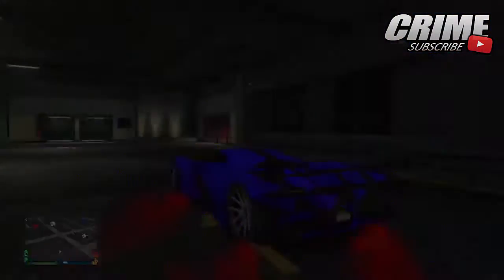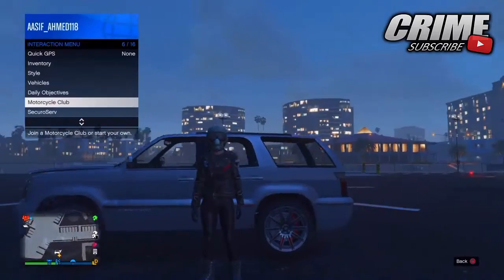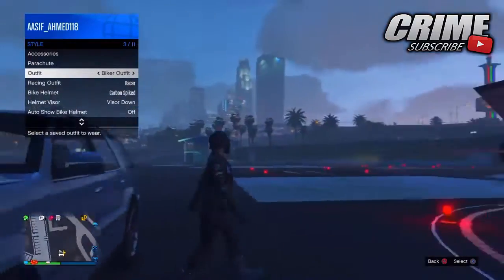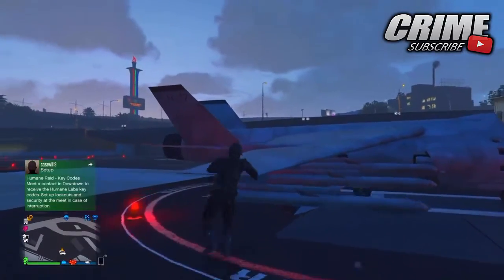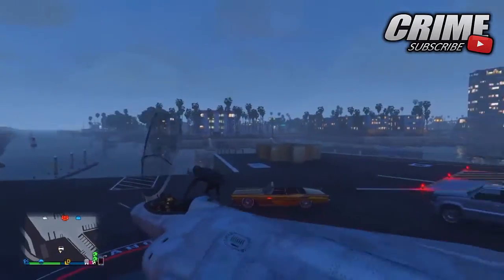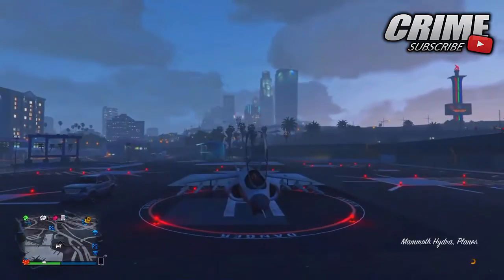The first thing you'll need is a Hydra. Come to the helipads and make sure you've got an outfit you want the flight helmet with. As you can see, I chose this biker outfit, but you can choose any outfit saved in your inventory. Then just get inside the Hydra.